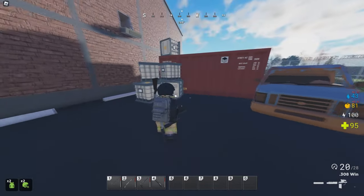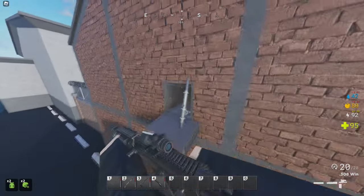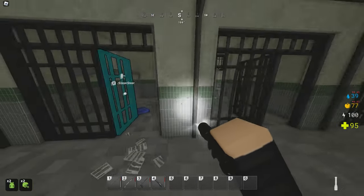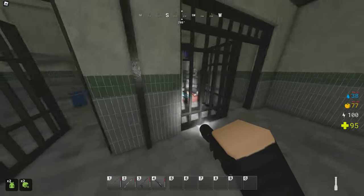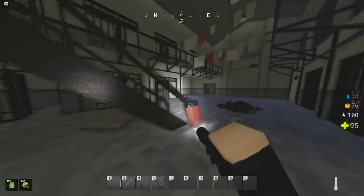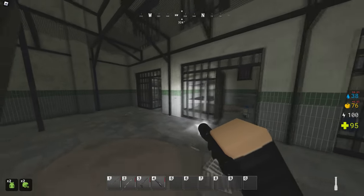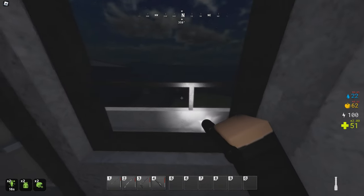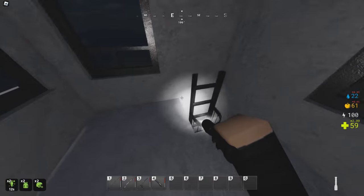Now we're headed to the prison. There are a few ways to enter the prison, making it a great way to ambush people or get out when you're in trouble. Inside of the prison, you'll find clothes, guns, ammunition, and medical supplies. This is an okay spot to loot — I just don't seem to find as many weapons as I'd like there. I would not go out of your way to go to the prison at all. The guard towers usually have some ammunition and sometimes some weapons, but not much in terms of food.